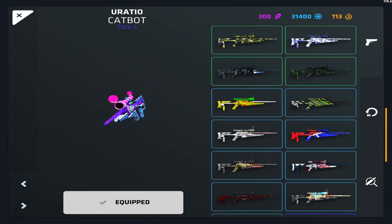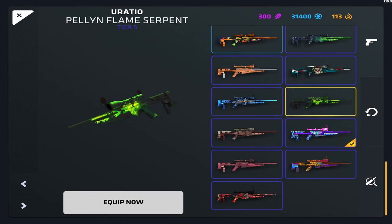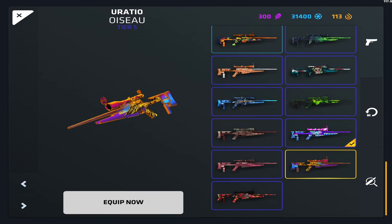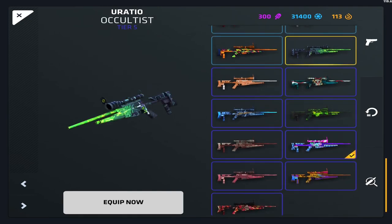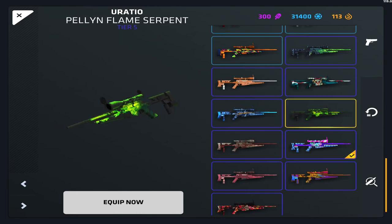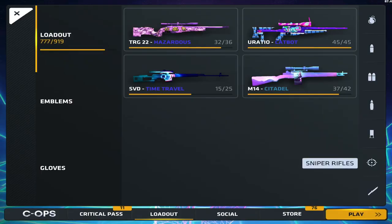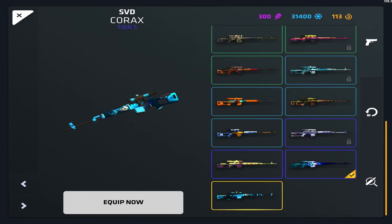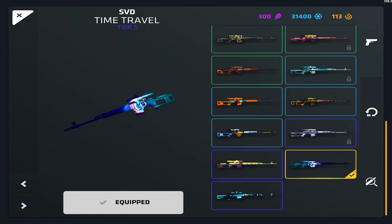For the Uratio, I've been using Catbot a lot. Soft Package was like the first Tier 5 I got on Uratio so I use that from time to time. I love the Pellon skin — it's so awesome. I use Pellon and Catbot the most; those two are my go-tos, whichever one it is.